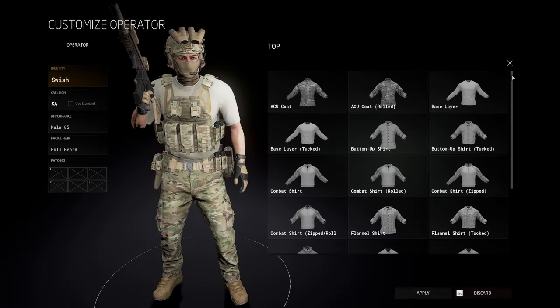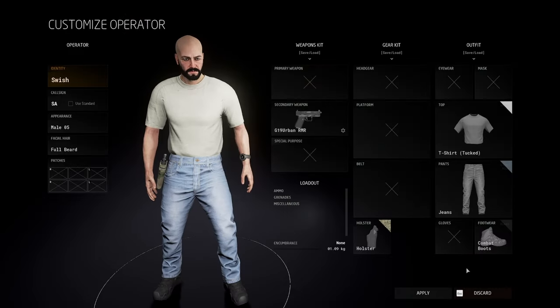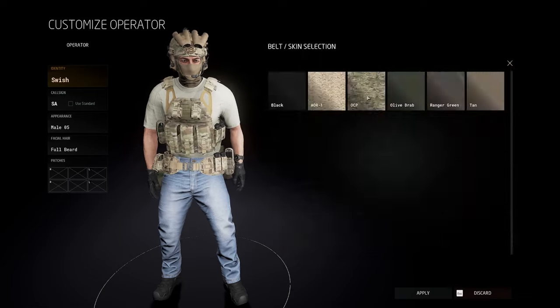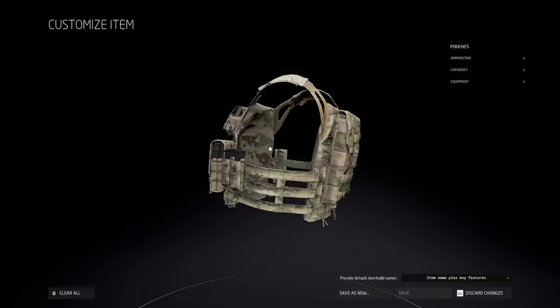Ground Branch also gives you a massive range of clothing, helmets, body armor, boots, gloves, and pretty much everything else you can think of. Even your plate carrier and belts can be customized. You can choose whether you want more ammo or more flash grenades — the choice is totally up to you.